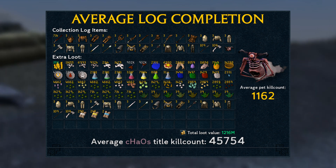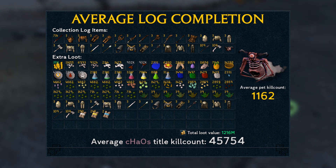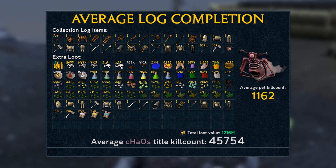You've probably already spotted the bottom of the image. The average kill count to obtain the Chaos Title by only killing the Chaos Elemental is 45,754, which is a huge number of kills. On the wiki it says that the highest kill count out of all actual players in the game was 39,500, as of December 2018. That's almost a year ago by now, so if you know who this might be or if anyone has passed that, I would love to know. The average pet drops at 1162kc, and the average loot value comes in at 1.2 billion. But still, 45k kills is a very big effort for what you get in return.